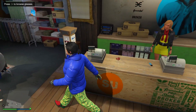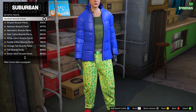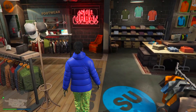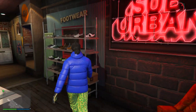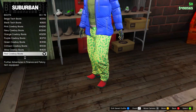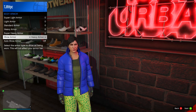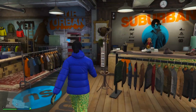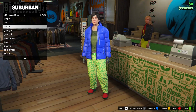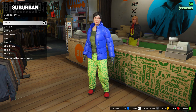Now for vest two, keep everything exactly the same. However, go to pants, go on to sports pants, and go for the spotted muscle pants. After that, go over to shoes, go on to boots, then equip the red cowboy boots. Re-equip the heavy armour, then go save this at the front desk in slot number three and name it vest two. That's both outfits done for the CEO vest outfit.